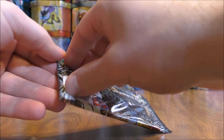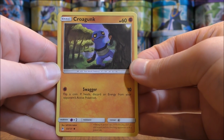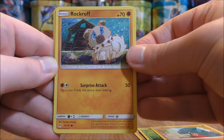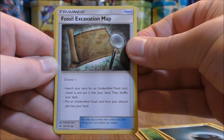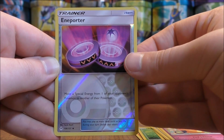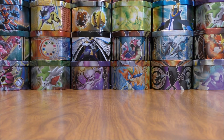Ultra Necrozma pack, back to a green colored code card. Pack starts with Croagunk, Exeggcute, Scatterbug, Gible, Rockruff, Darkness-type Energy, Fossil Excavation Map, Lysandre Labs, Dedenne, Reverse Hollow of an Annaporter which is an uncommon. And the rare would be a Lycanroc — at least a little bit different of cards in this pack.